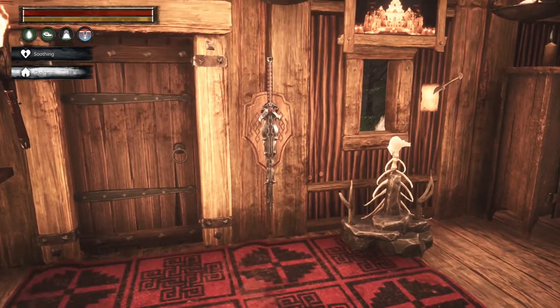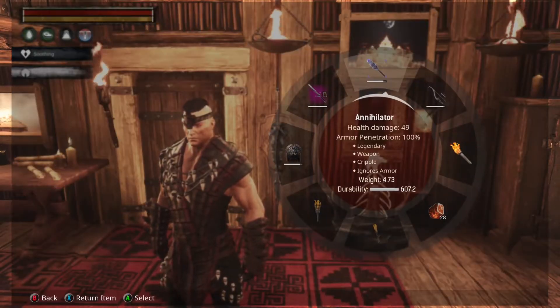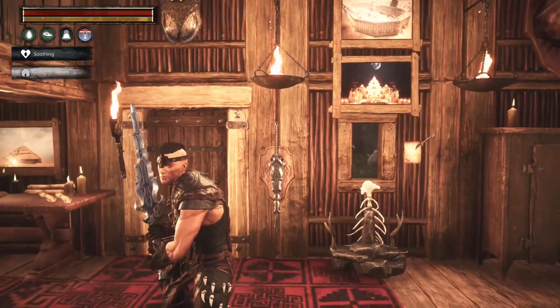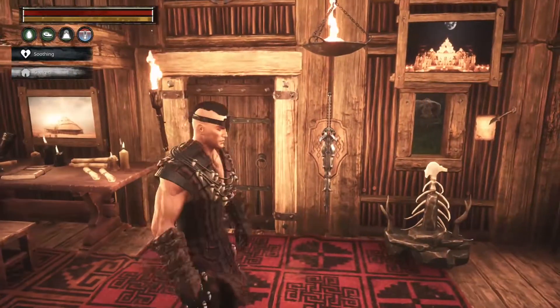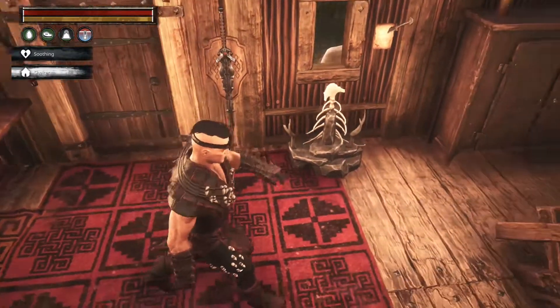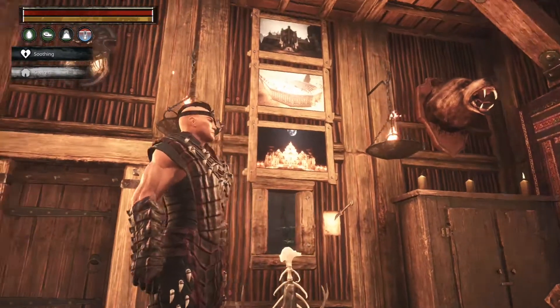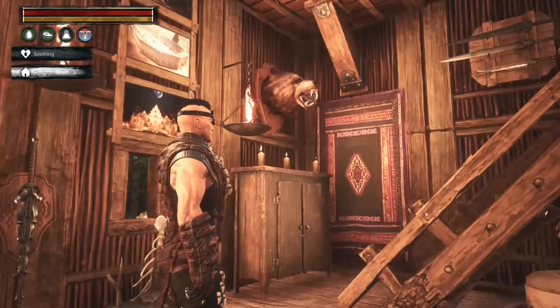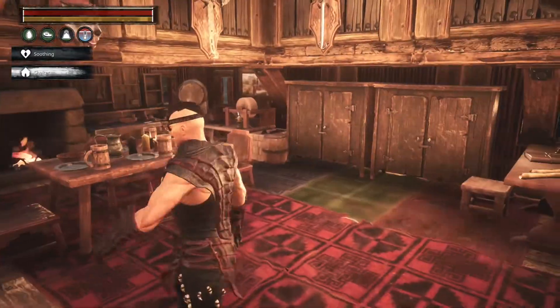At the entrance here we have my trusty sword that I also have in my inventory — the Annihilator. I wanted it to be like, you know, I come in and this is where I hang up my weapon, and I put my boots beside it. And look, some pretty little pictures — the bear I killed. More weapons we'll get to in a minute; not done with downstairs.